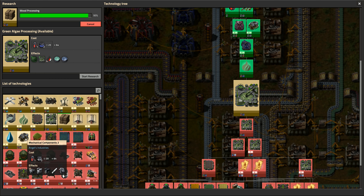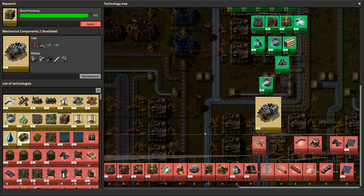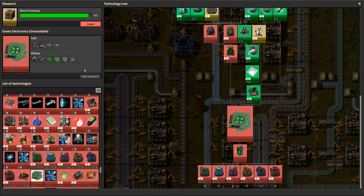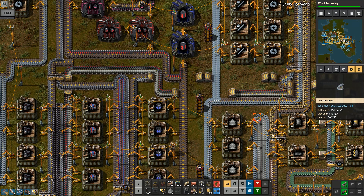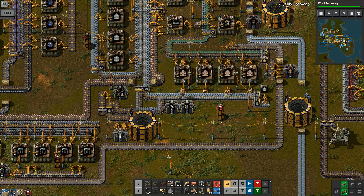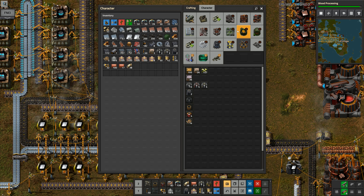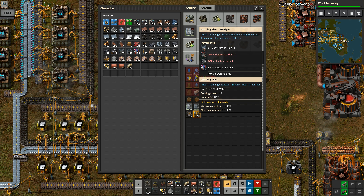We've got the green algae processing right there, which is the level two version, and that's going to be helpful again. Faster inserters is something we want to get going. Pump jack research is one I want to do quite soon. Green electronics is the one we really need to be aiming for - we need farming, cabling components, just keep going the way we are. I've now got timber and everything else. Landfill is another thing I wanted more of.